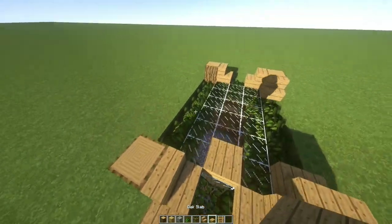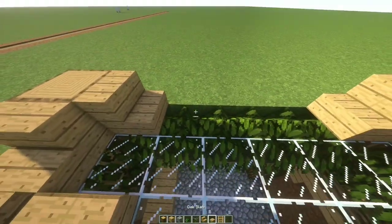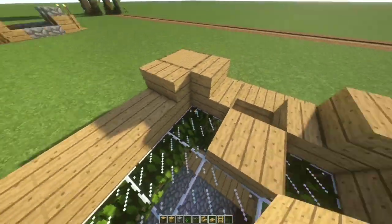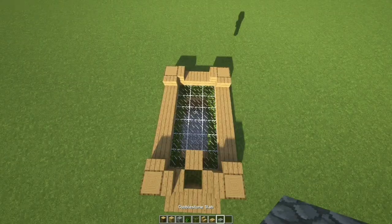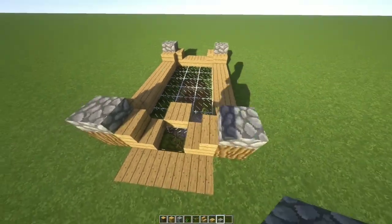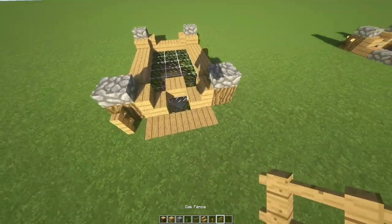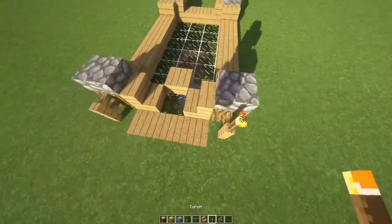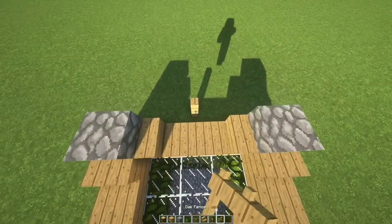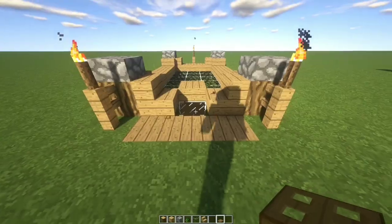Place some oak stairs on the corners, add one slab here, and connect the stairs with oak slabs. You should have something like this. After, add some cobble slabs on top of the logs. Now add some fences on the front — put some torches on top, and one in the back as well.